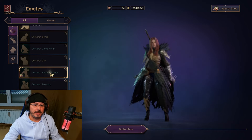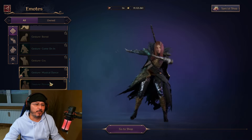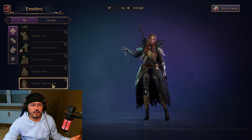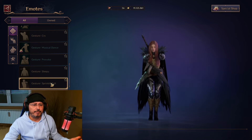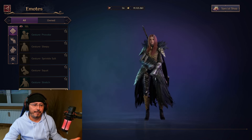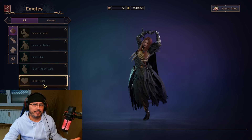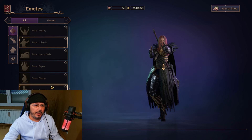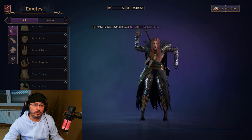Cry — you can even cry. Musical dance — of course, you need to have a musical dance. Provoke. Sleepy. I didn't see some of these. I remember checking these emotes after the release of the game, and I didn't see some of these — I think they have added recently some of them. Chair. Finger heart — oh look, little hearts are coming. Heart. How many have they added? Look how many — Prey, Scissors, Surprise, Wow. They have added so many emotes, I didn't even see these ones.